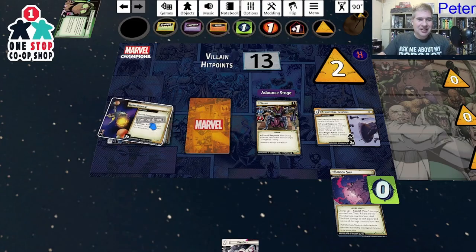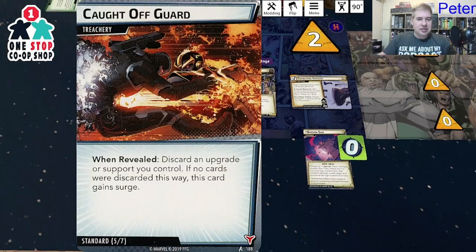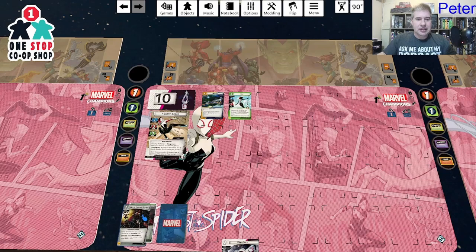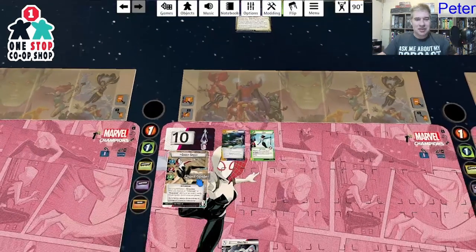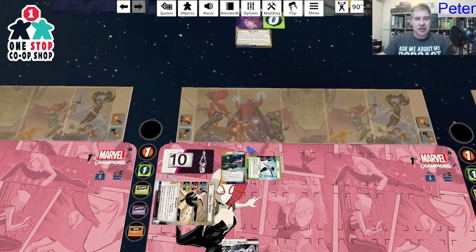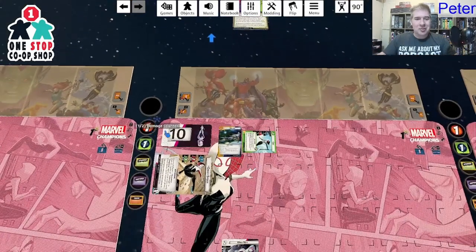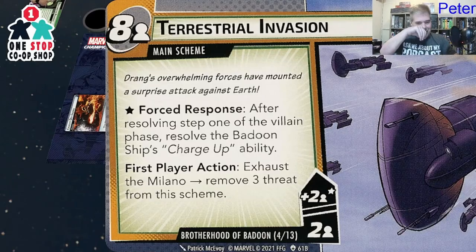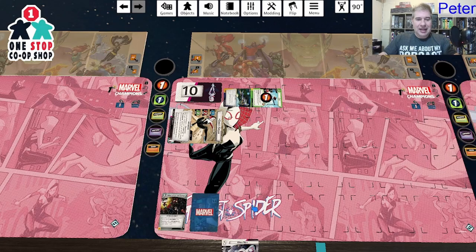Flipping through for a treachery — none of these are treacheries... there we go. 'When revealed, discard an upgrade or support you control; if no cards were discarded, gains surge.' I do have a support, so Web of Life and Destiny gets discarded. But losing a free card to deal five damage is worth it. Then I attack for two, Silk attacks for one — three total. Drang drops to five life on turn one. I exhaust the Milano to remove three threat.